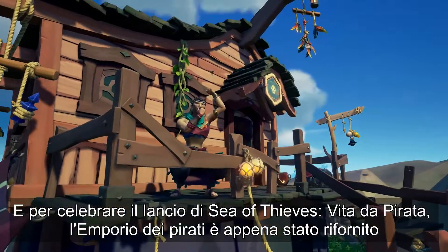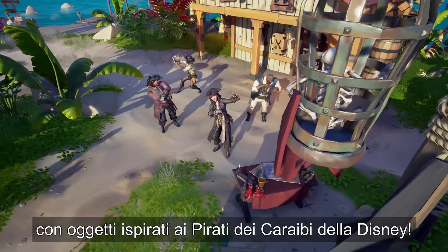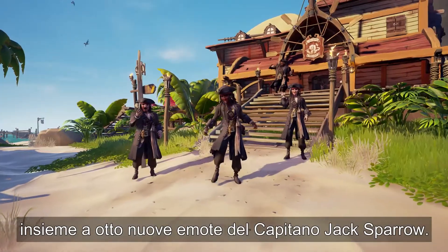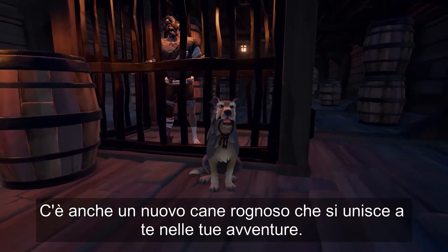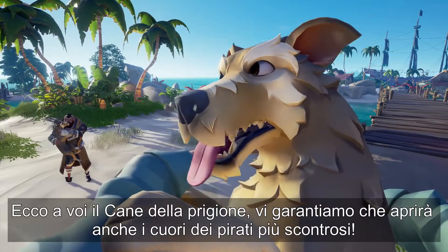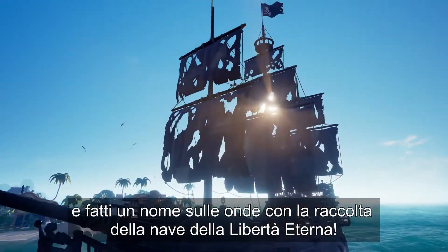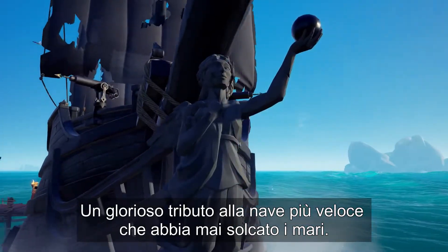To celebrate the launch of Sea of Thieves: A Pirate's Life, the Pirate Emporium is freshly stocked with items inspired by Disney's Pirates of the Caribbean. Search for new horizons in style with the Captain Jack Sparrow crew-set costumes and eight new Captain Jack Sparrow emotes. There's even a new Mangy Mutt — introducing the Prison Dog, guaranteed to unlock the hearts of even the grumpiest of pirates. Prepare for battle with the new Eternal Freedom Weapon set and make a name for yourself with the Eternal Freedom Ship set — a glorious tribute to the fastest ship to ever sail the seas.